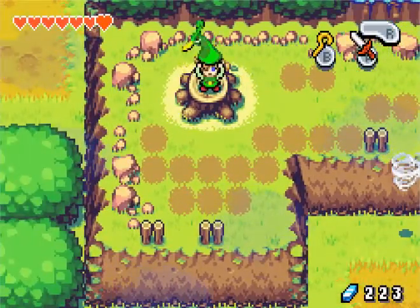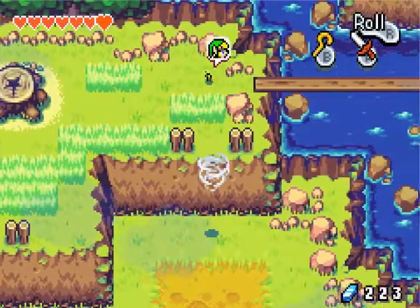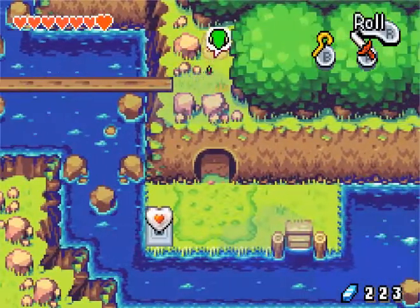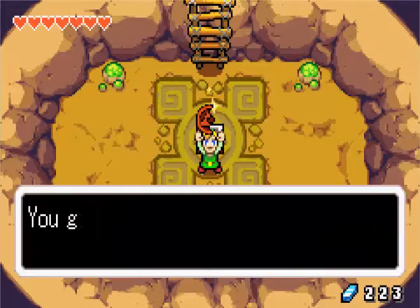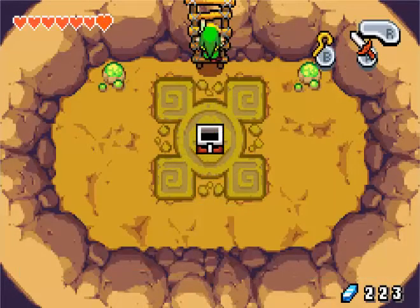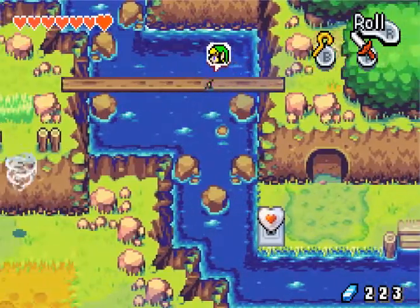Anyway, let's shrink down here, because otherwise this little bridge would be too big for us — or too small, should I say. And we can fall down this hole! What do we find? A red Kinstone piece. Hooray. Now let's go back across. Look at that piece of heart down there, I really want that.